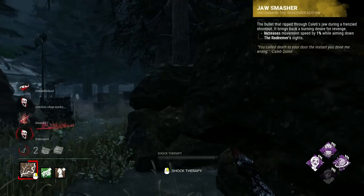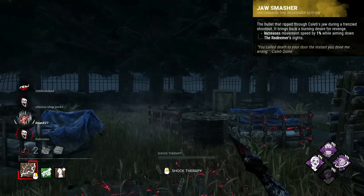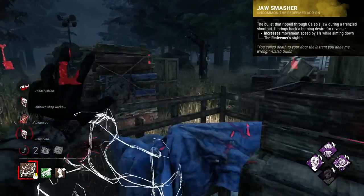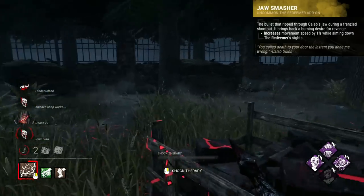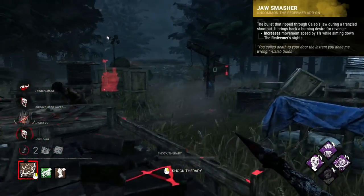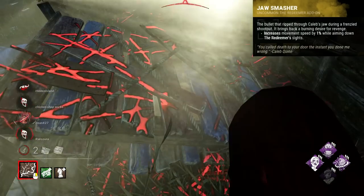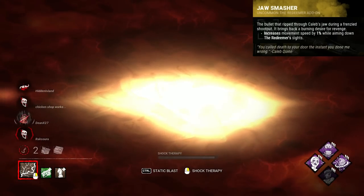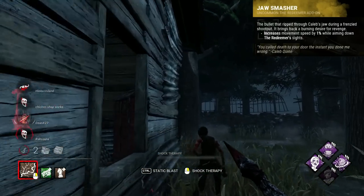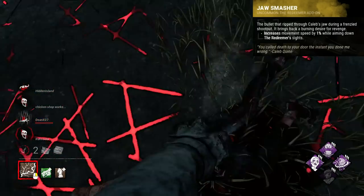Deathslinger's worst add-on could really be just about anything, but it's quite likely the Jaw Smasher, which provides you with a 1% faster movement speed whilst aiming down sights. For reference, this moves your ADS movement speed from 3.74 mps to 3.78 mps — that is never going to be noticeable nor useful. The sad part is that this was actually nerfed down from its prior original release number of 5% additional movement speed when aiming down sights. Still pretty bad, but definitely noticeable at least.